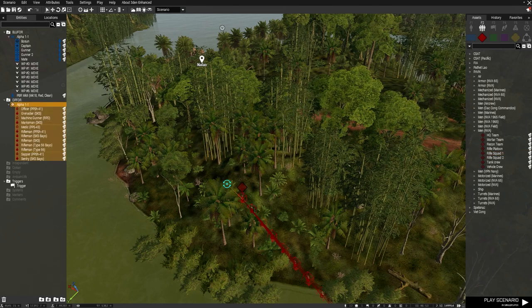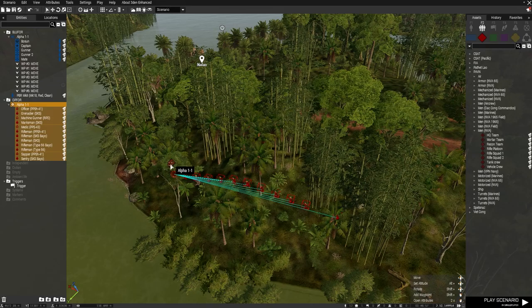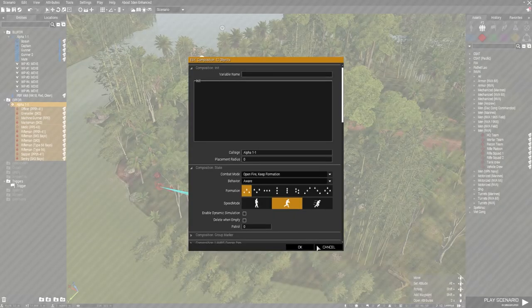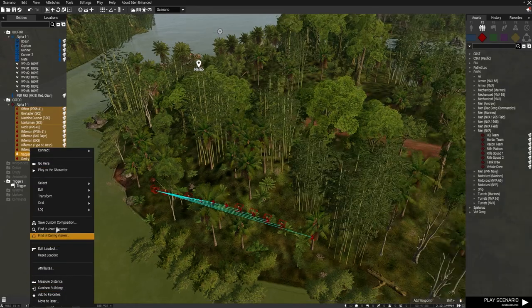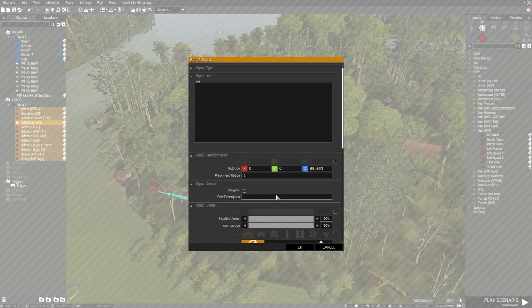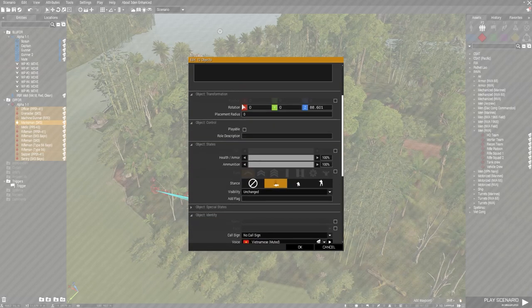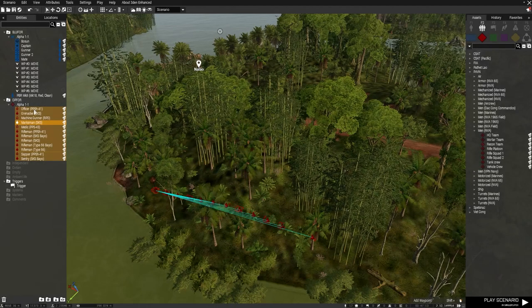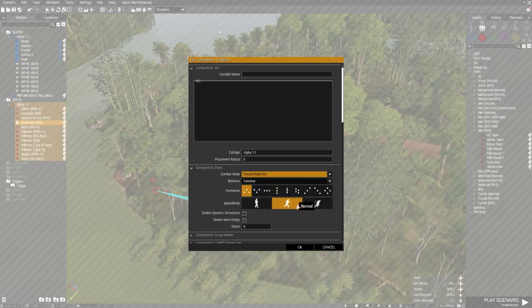Let's go for a rifle squad — still huge but it works. We're going to have all these guys lying down. The way to do that is: don't select the group, select all the individual people. Go to Attributes and set Stance to Lie Down.